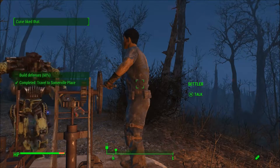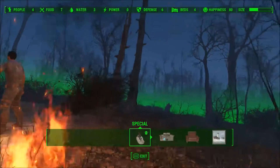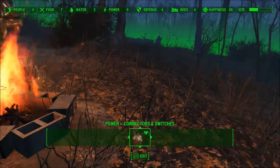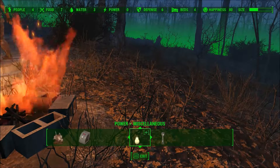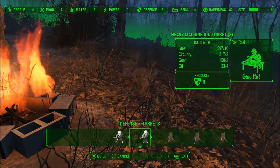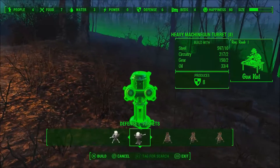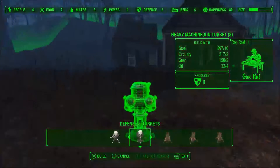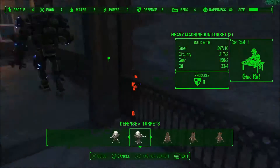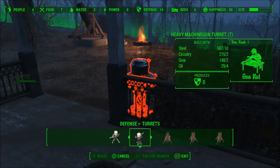He wants us to improve the defenses at this place - it shouldn't be too difficult. I think we've got all the materials we need. It's on security and defense - turrets. We've got lots of oil now. Where should we put this? I think right there at the entrance to the house.